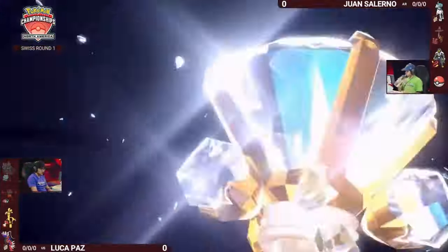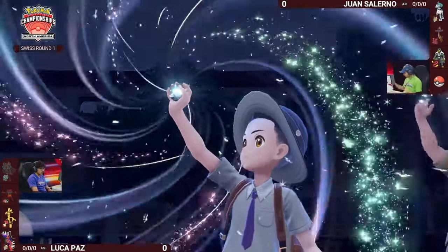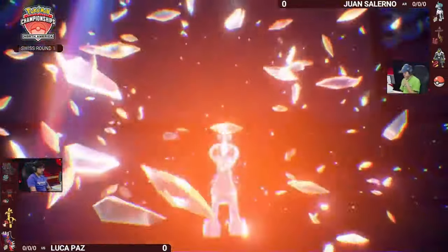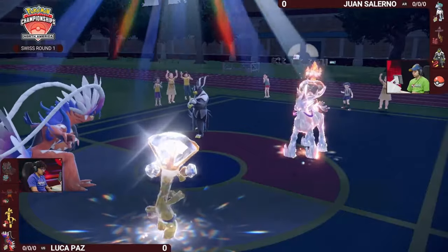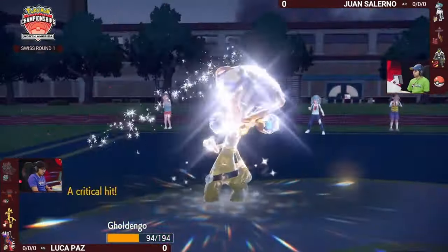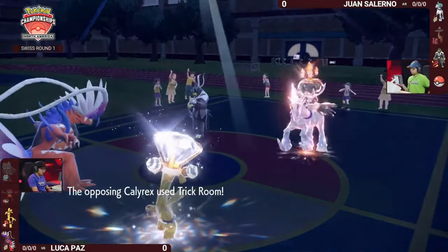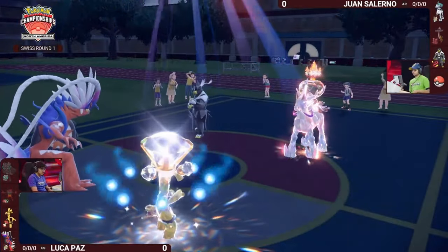Here is our first Terastallization of the game — Gholdengo Terastallizes into Normal type, removing the weakness to Dark type, though adding a weakness to Close Combat. A Dark type Wicked Blow comes out from Urshifu. Juan matches the Terastallization on Gholdengo with the Calyrex, switching to Fire type — that means it won't take super effective damage from Shadow Ball and takes resisted damage from Make It Rain. There's a powerful Collision Course into Calyrex dealing decent damage, and Trick Room goes up for the Ice Rider.